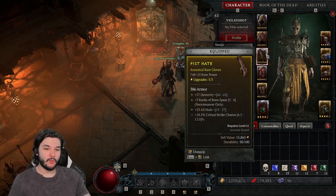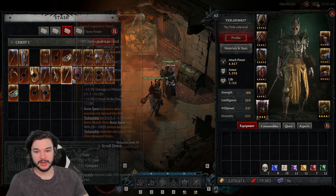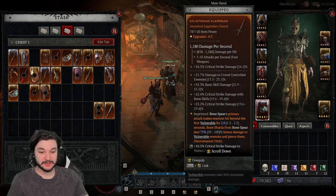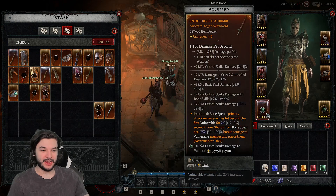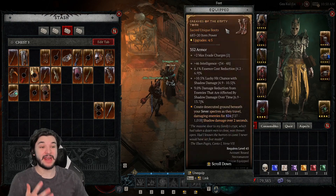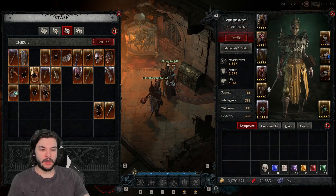When we get to level 60 you can actually equip ancestral gear, and I've actually been searching and searching for components to my build. In fact, the only real components I've gotten for the bone spear build are the exact same duplicate legendary item as you can see here — I got the bone spear Splintering Aspect, which gives my bone spear Vulnerable. I already had it, and I'm really missing like three or four additional aspects for my rings, my amulet, and my offhand.